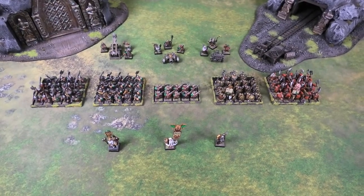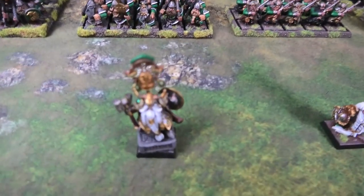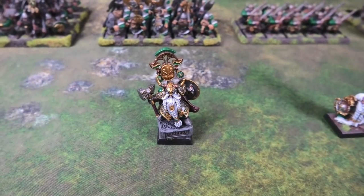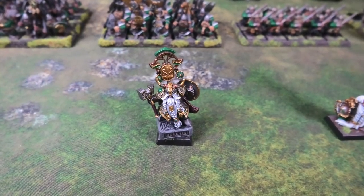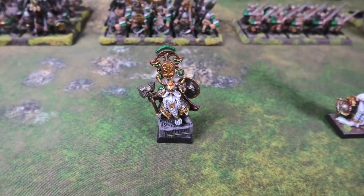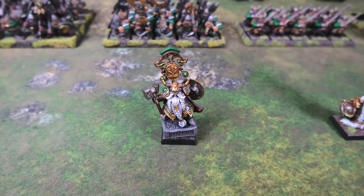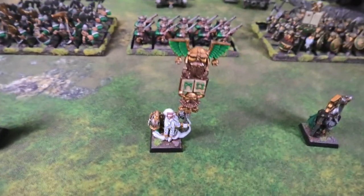Here is the 2,000 point Dwarf throng. Starting with the general, the Dwarf Lord has heavy armor with the Master Rune of Gromril giving a 1-up armor save, the Rune of Resistance making it re-rollable, and the Master Rune of Spite giving a 4-up ward save. He also has a great weapon — basically a massive tank with a re-rollable 1-up armor save and 4-up ward. He's going to be hard to kill.